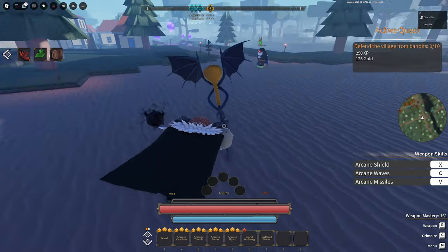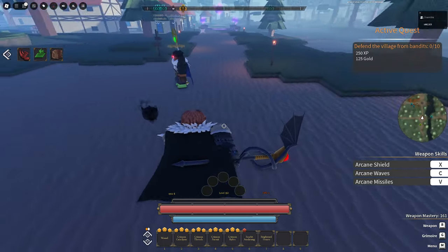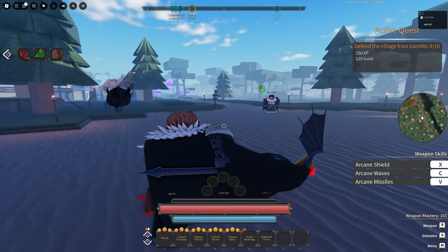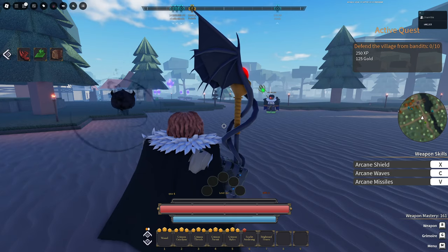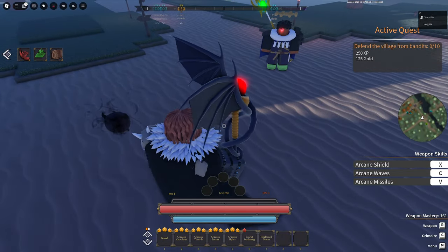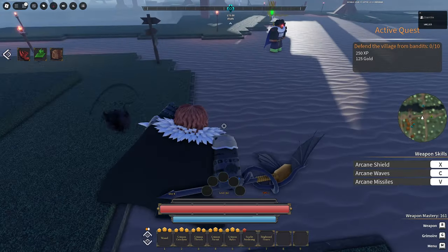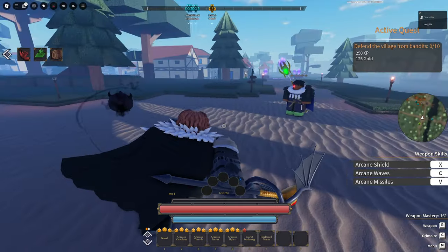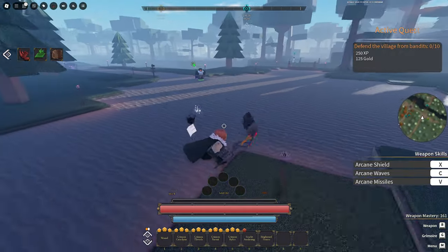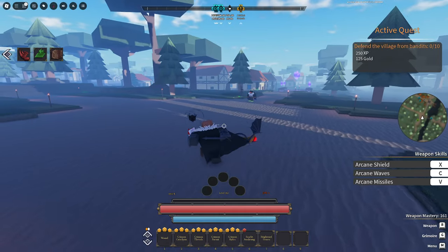Vampires are more geared toward magic, and werewolves are more for DR and non-magic abilities or skill sets. Does the Soul Katana have its own skill sets or is it just a regular slash weapon? Not really sure. Alright, let's get straight into the PVP — you ready?